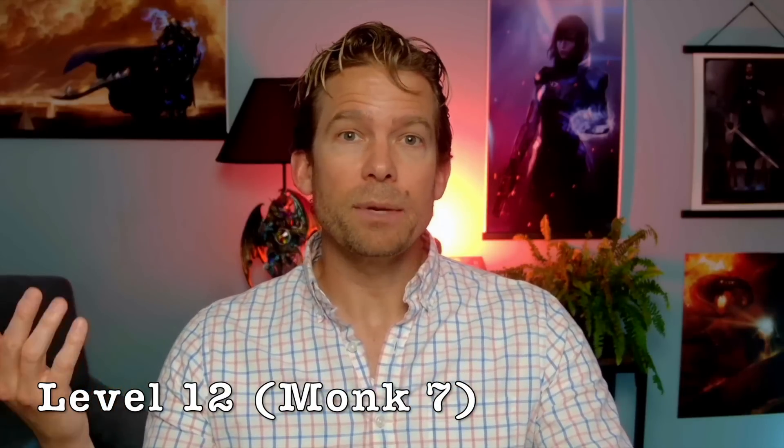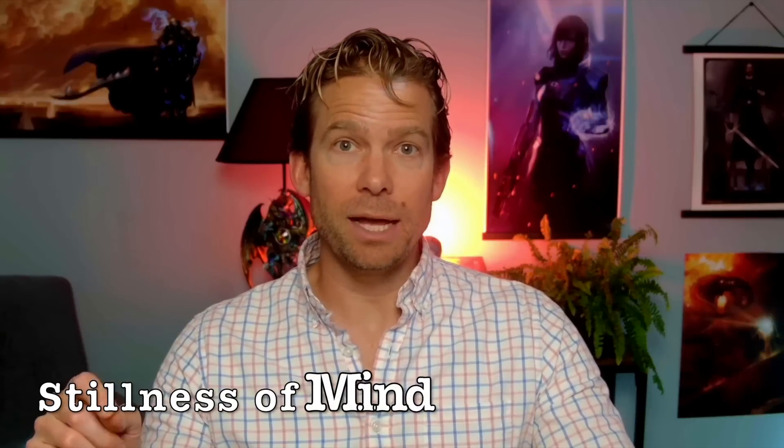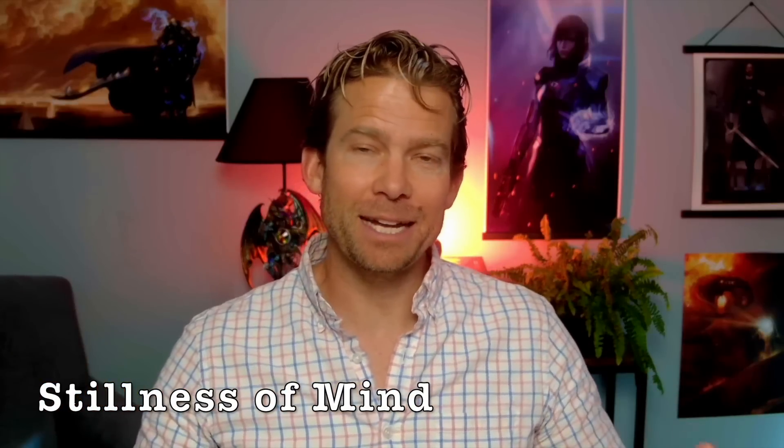At level twelve, we'd be Monk 7 — and that means Evasion, which would be way better with a high dex modifier. With only a +1 to our dex save, it's less good. But we've got advantage on those saves thanks to barbarian, and now if we succeed we take no damage, and if we fail we only take half. We also get Stillness of Mind — we can use our action to end a charmed or frightened effect on ourselves. The problem is that many charmed and frightened conditions explicitly prohibit using your action, so this is sometimes worthless. At many tables though, it's ruled that this overrides those restrictions, making it a lot stronger.